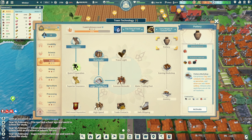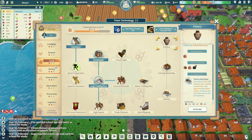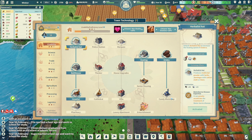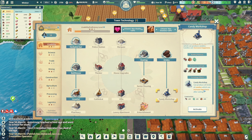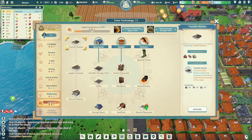Pottery is also something good we can get through trading. I need so many tech points — I don't know where to start. Candy workshop is another option. I want to do jams.